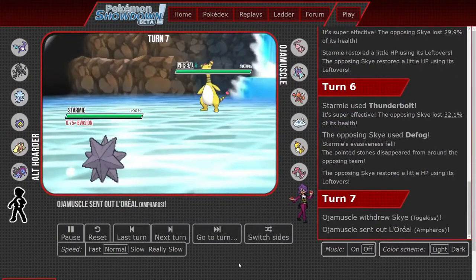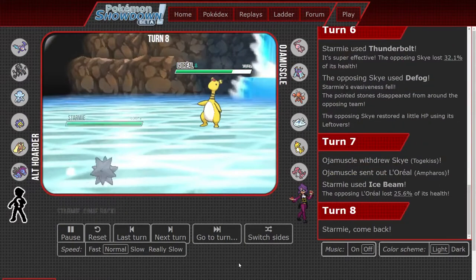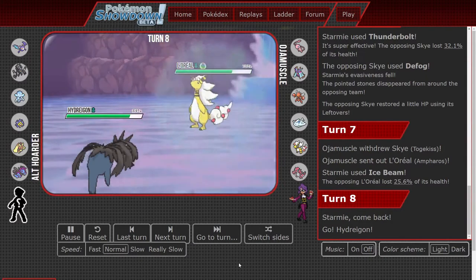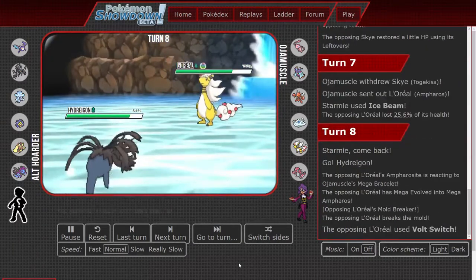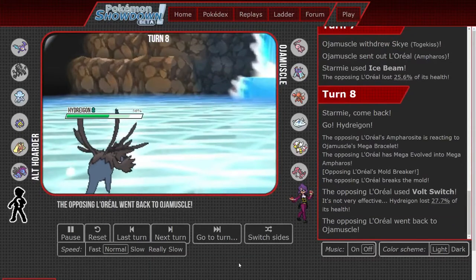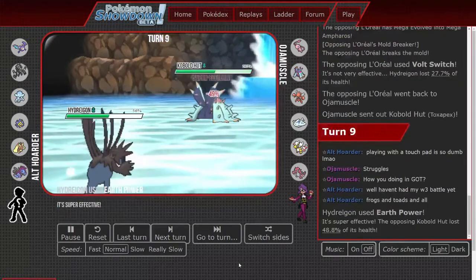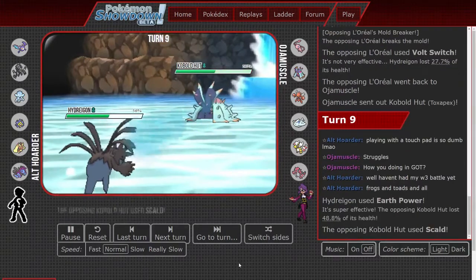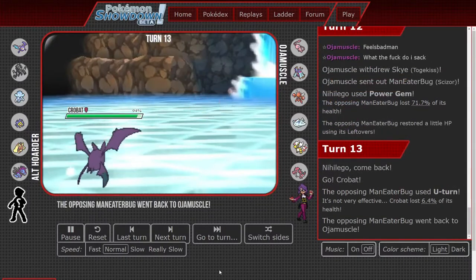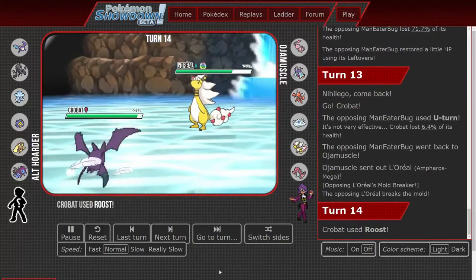Mega Ampharos actually comes in on the Starmie, eating an Ice Beam. It's not Mega evolved yet so it doesn't take as much damage, and he switches it back out, scared of a Volt Switch or another move. The Volt Switch comes out — that's a decent amount of damage to the Hydreigon. It's a resisted hit so it would have done more than 50% on a regular mon. A little while later he uses U-turn from Scizor to put Mega Ampharos back in against Crobat, so it's really there for the Starmie and Crobat.